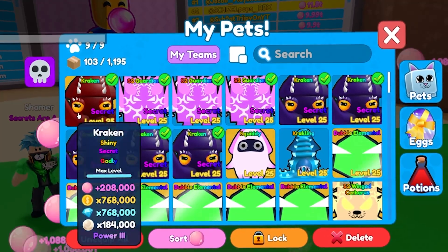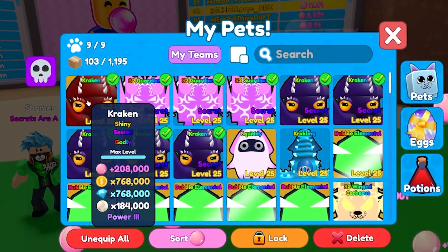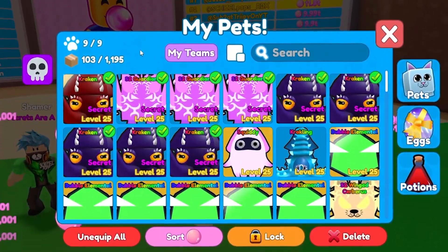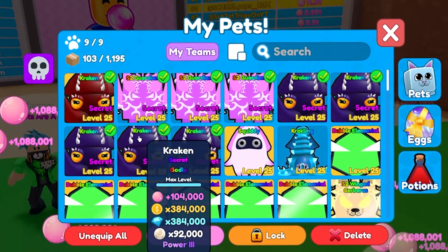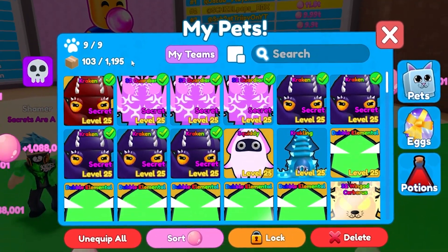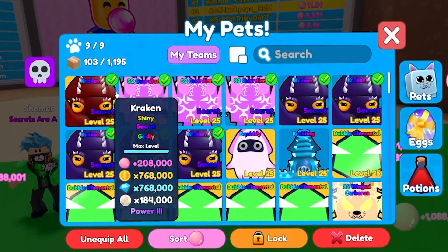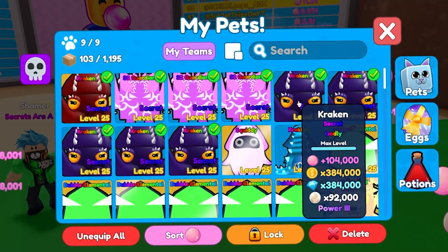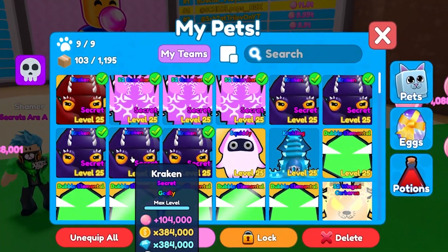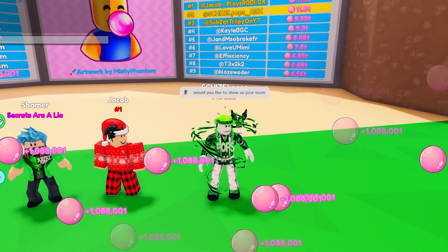The S2 Guardian is not even the strong one — the Paladin is way stronger. The pride and joy on the team is a Shiny Kraken at 208,000 bubbles. We broke the million bubbles per click milestone — we're just gonna keep raising it from here. Super dope.